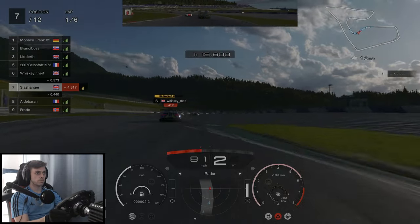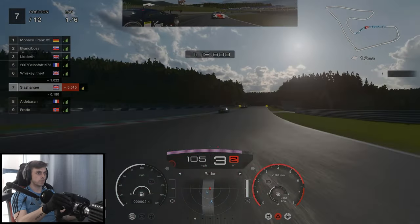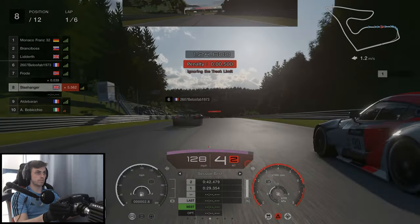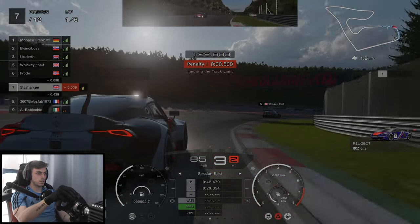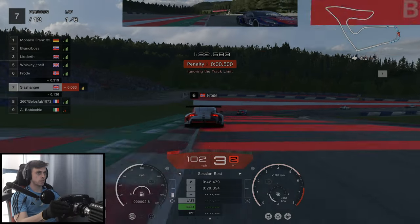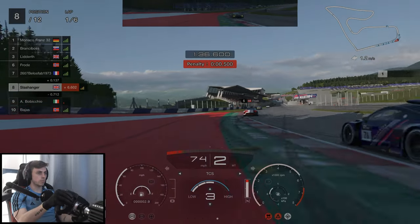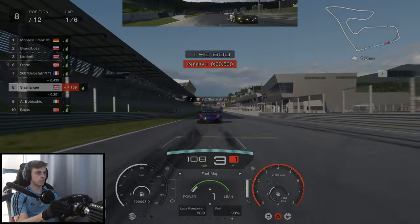Unfortunately we send ourselves wide here, which allows two cars on either side of us to overtake, but the driver on our left was a little bit too aggressive. What is his problem? This managed to give Frode a chance to overtake us and it also gave the man behind us an easy dart on the inside pushing us wide. But that's our fault for going slow on that corner I suppose.